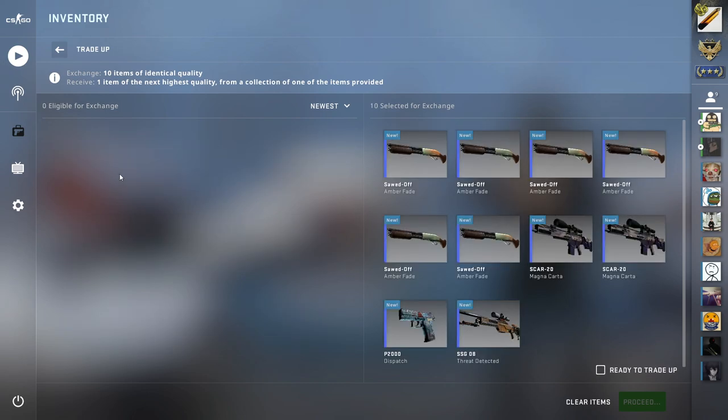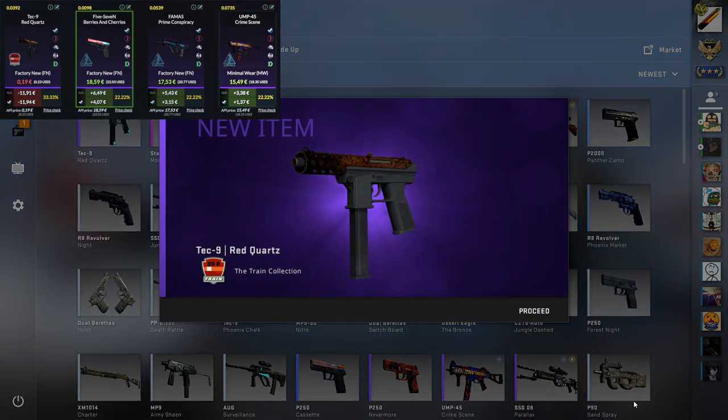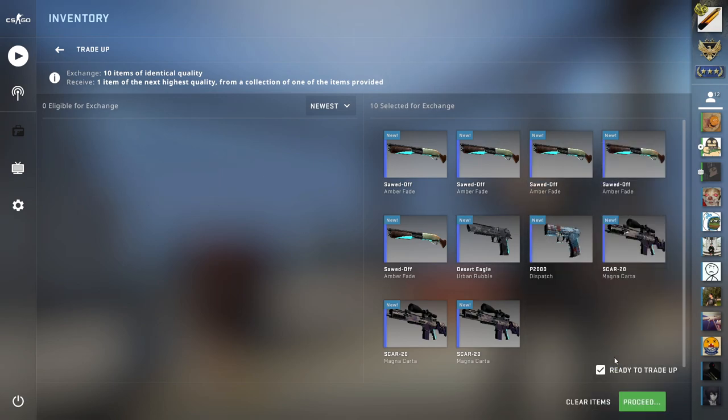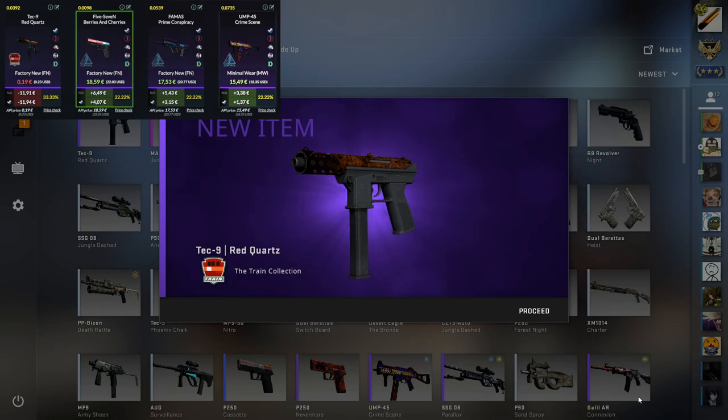The second one was pretty much the same, only the difference is that we used Train skins as fillers — and we missed this, so not good. The next trade-up is exactly the same as the previous one, and we missed this as well, so the profit is not looking good so far in this video.